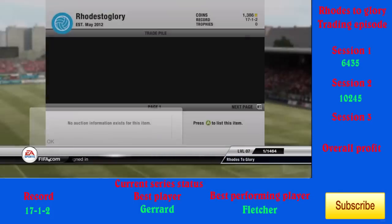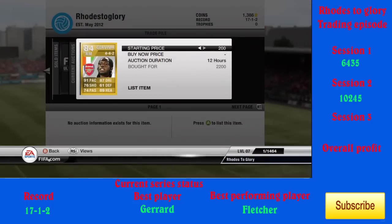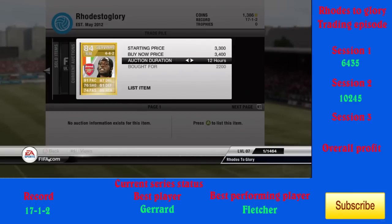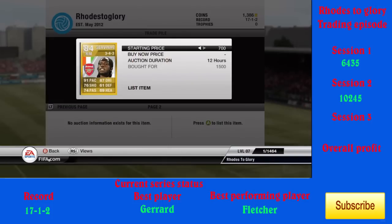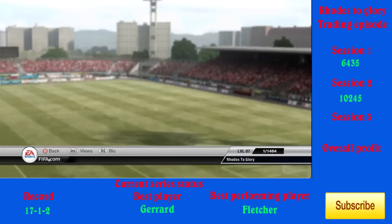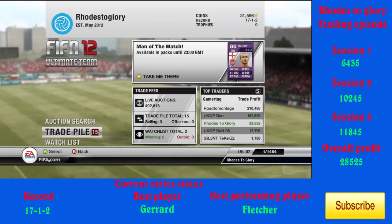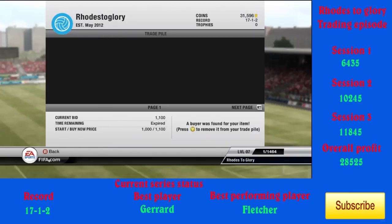Another method you've seen this episode is the manager method — I won't take credit for it, I saw it on a random FIFA video. Basically, you get shiny managers just below 600 coins — Rednap is an exception at just below a k — and put them up for around 2,000. The majority of the time they sell. The Italian manager goes for a little less but still guarantees profit. I'm actually going to bring a new series soon called '10k Trading' where I explain this method in more depth.